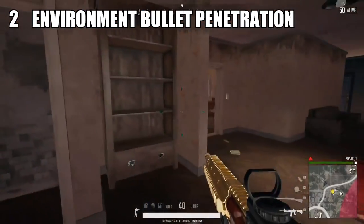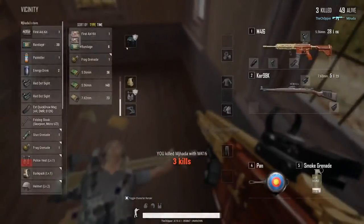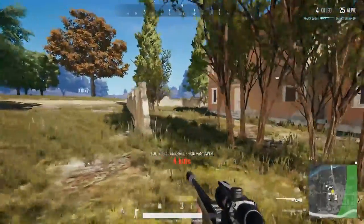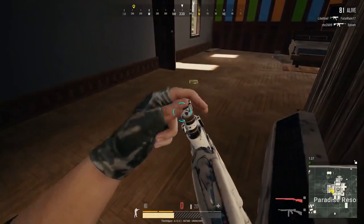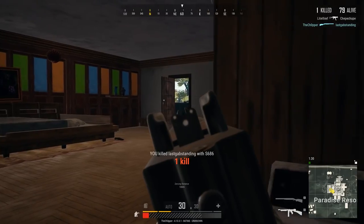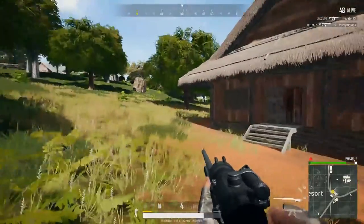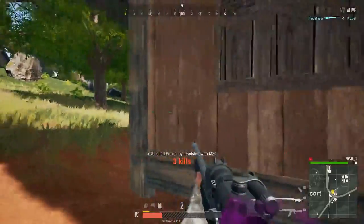Coming in at number 2 is environmental bullet penetration. There should be objects in this game that can be shot through — even the thinnest objects are completely invulnerable to bullets. For instance, you should be able to shoot through a shopping cart if somebody's behind it, but in PUBG those are physically rock solid. This is a complex issue because if they just added bullet penetration in the game's current form, it would break a lot of things already set in place. For universal bullet penetration to work properly, it would almost need to be rebuilt from the ground up, but they could implement it slowly and see how it works.